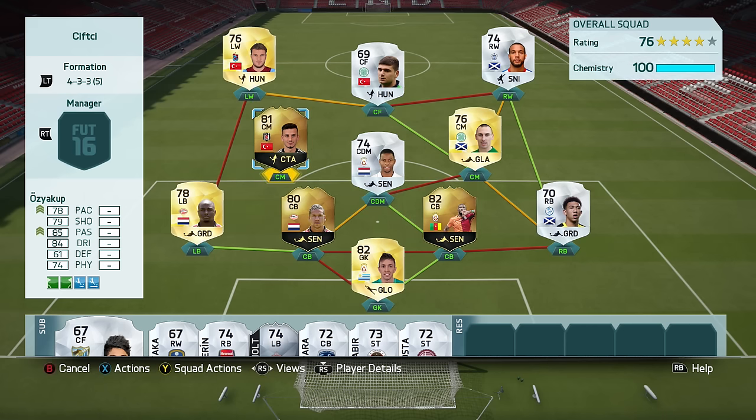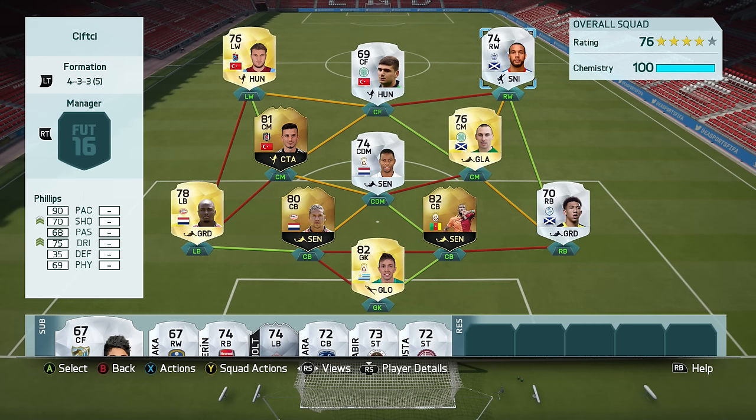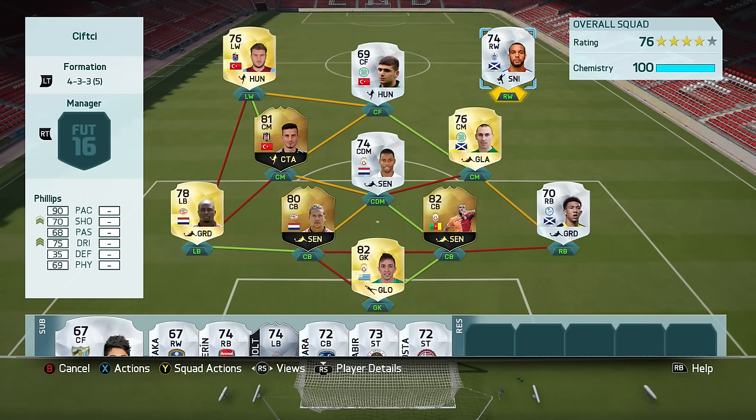Left center mid is an in-form version of Osiakoub — probably one of my favorite non-rare players in the game, and he's actually part Dutch as well. On the right, the right center mid is Scott Brown, who looks pretty awesome for a 76-rated center mid with some all-round stats, unfortunately only three-star skill moves.